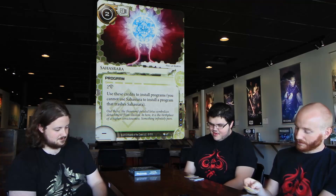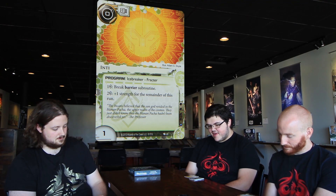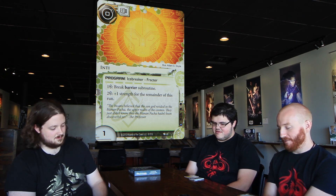Next up we have Paintbrush — zero-cost, one MU, icebreaker, fracter. One credit to break a barrier subroutine, two credits for plus-one strength for the remainder of the run, starting at one strength. What barriers are you afraid of? No one's really afraid of barriers — they just stop you from doing things. It gets rid of Ice Wall, which is good. Eli is pretty common.